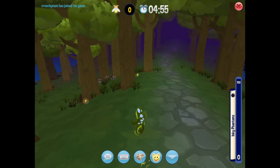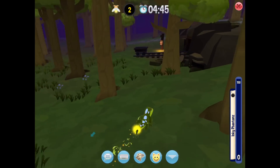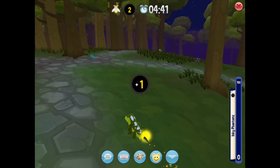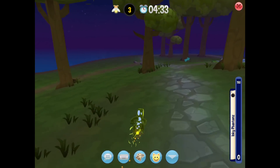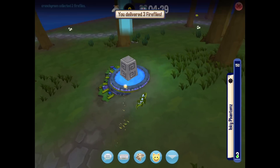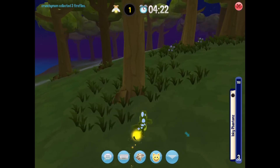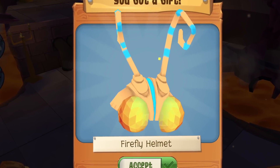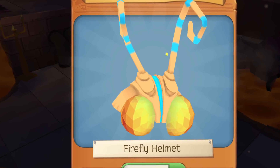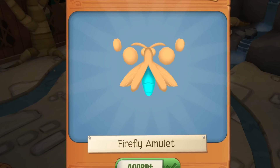You can also win these firefly clothing items for completing certain levels of gathering fireflies. Once you've reached a certain level, then you can win a firefly piece. There's a helmet, an amulet, and wings. I have not gotten the wings yet. I hope this helped you guys and I hope that you're able to play the game if you're in a pack.